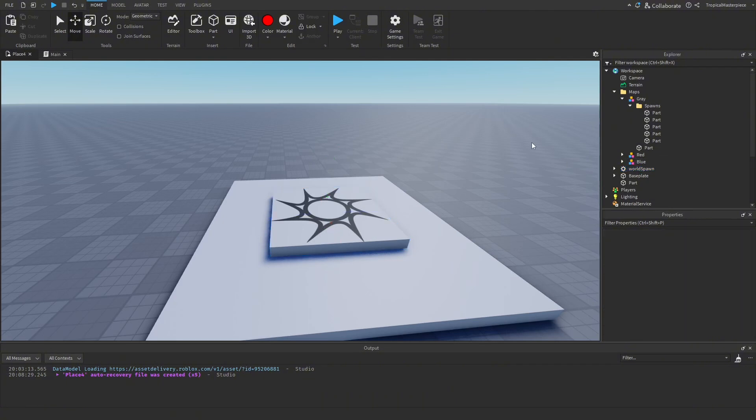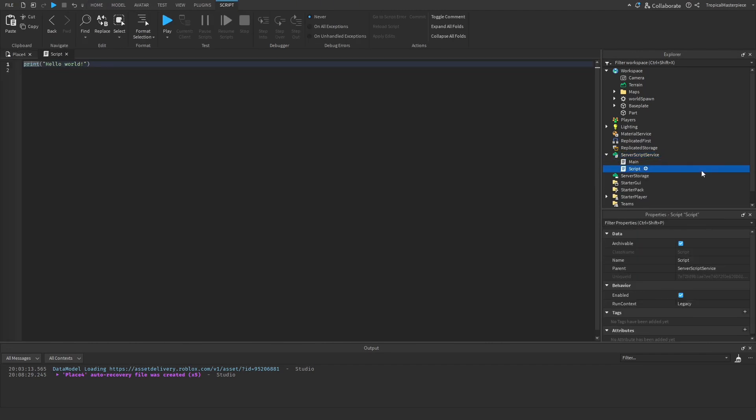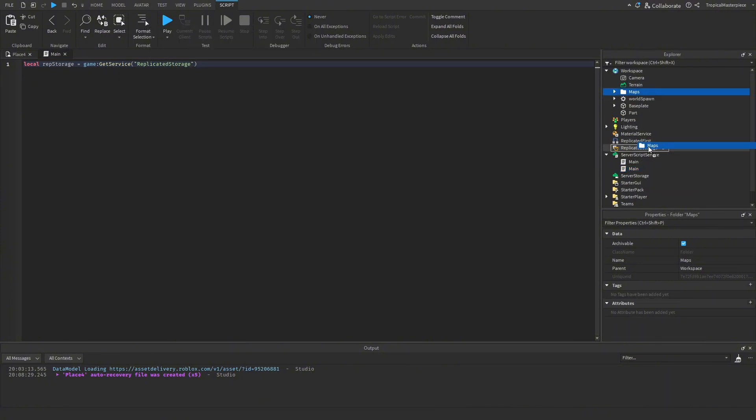First things first, go to ServerScriptService, hit the plus sign, make a new script, and call it 'Main'. The first thing we need to do is get our variables and services. We'll get Replicated Storage with `game:GetService('ReplicatedStorage')`. We also need our maps folder, so I'll move the Maps folder into Replicated Storage.